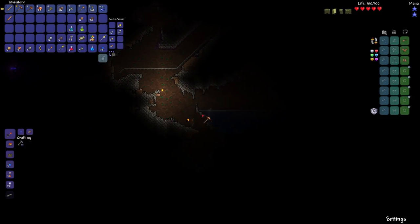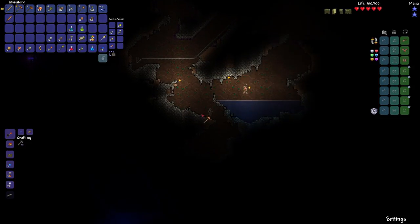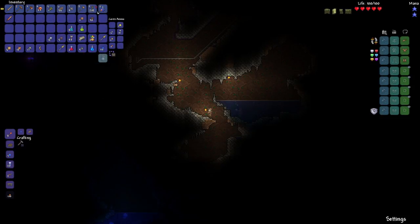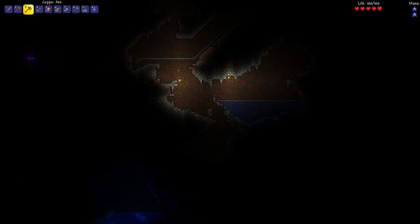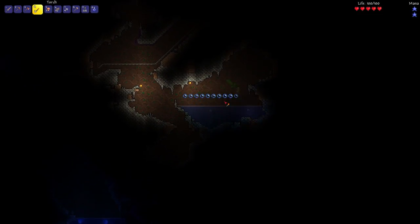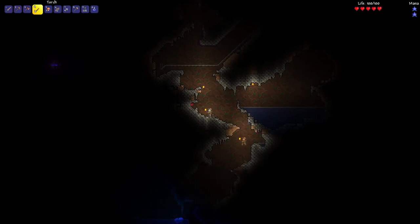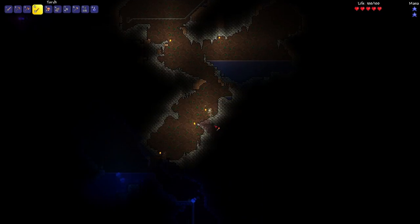Those are dart traps — there's going to be a pressure plate somewhere right in front of them; we don't want to activate that. I'm mining away the pressure plate so they don't activate and kill us. Torches are very useful because when there's no light, there really is no light in this game. I have noticed that.